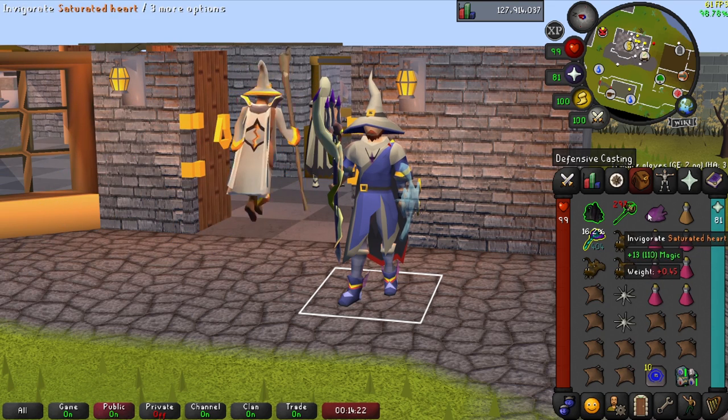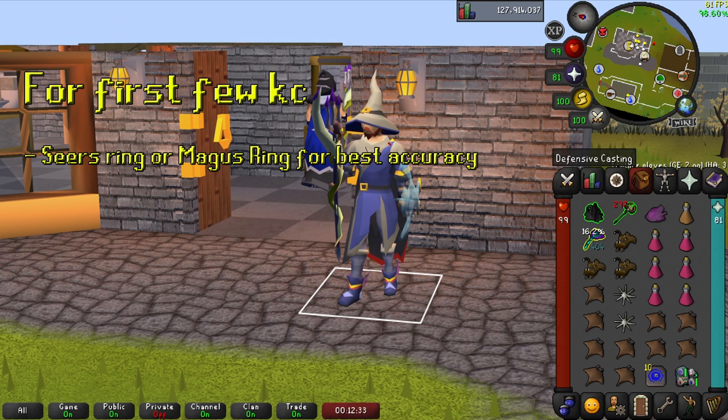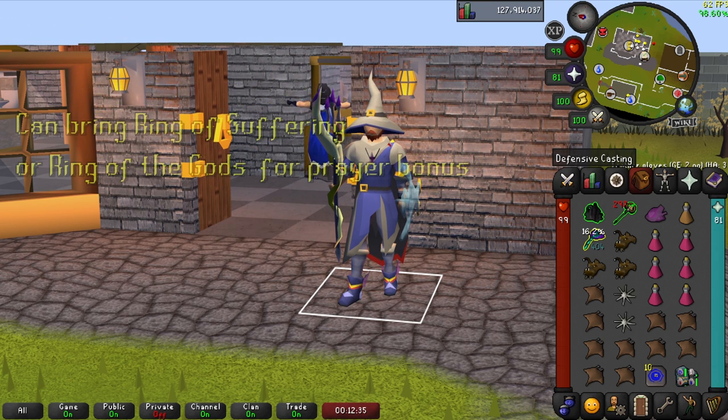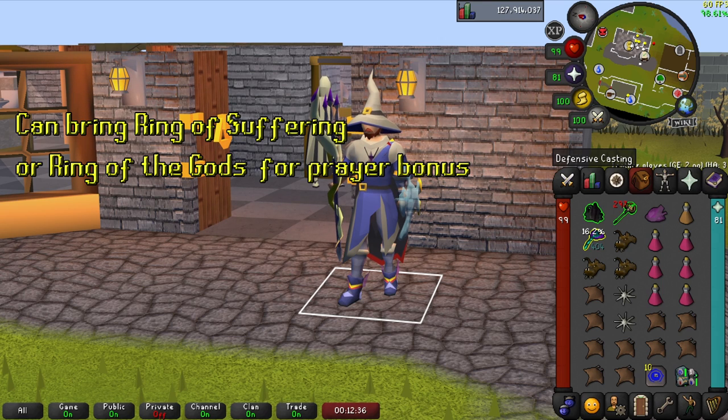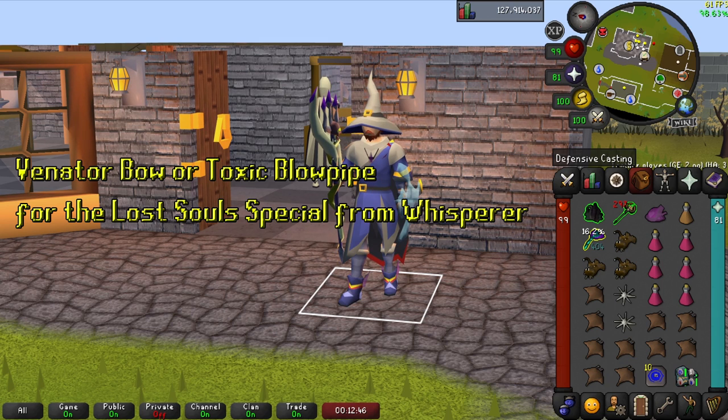For the first few attempts, I recommend bringing your Seers' Ring or the Magus Ring if you were lucky enough to get one, for the maximum accuracy bonus. After that, you could go with the Berserker Ring for its defense bonus and its +4 prayer, or the Ring of the Gods for its +8 prayer bonus. You will also want to bring a Venator Bow if your budget permits; otherwise you will do just fine with a Toxic Blowpipe.